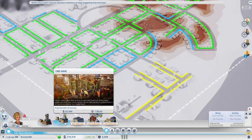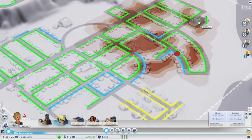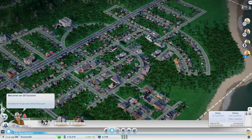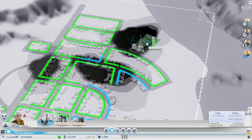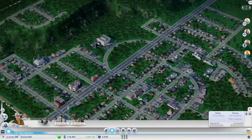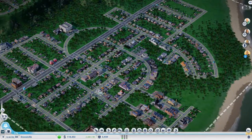Obviously I can't put a coal mine in the middle of the city. I need drilling oil — I could put one here if it wasn't connected to the road. These are trading — okay, we'll come back to that later.